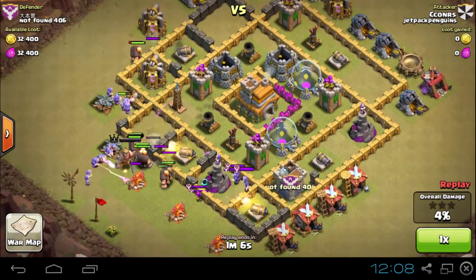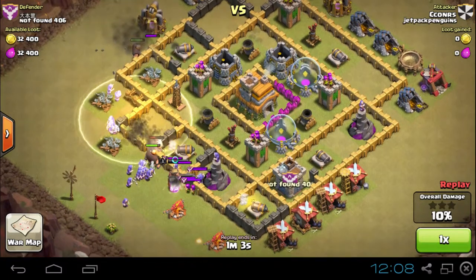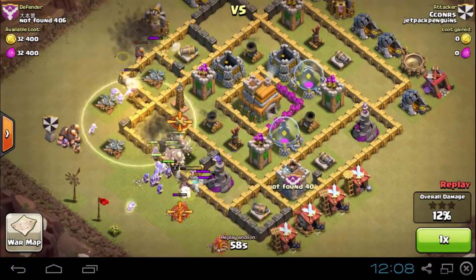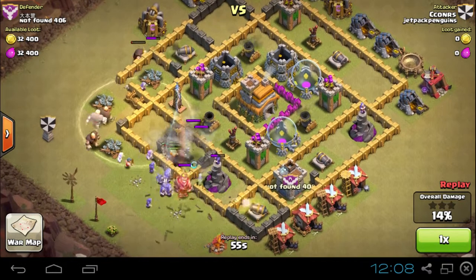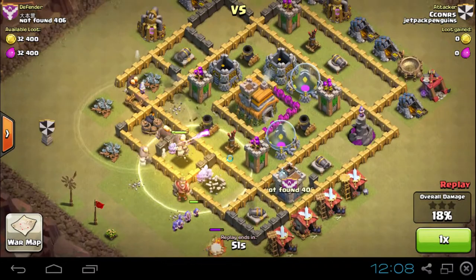Instead, they're going to go and sit behind this wall right here and take shots at his giants. They're not going to kill very many giants because he has a heal spell and because his king comes over. However, all the units now focus on these clan castle troops while they're under fire in the middle of the attack from everything, rather than dealing with them out of the way when nothing's really shooting at the troops.